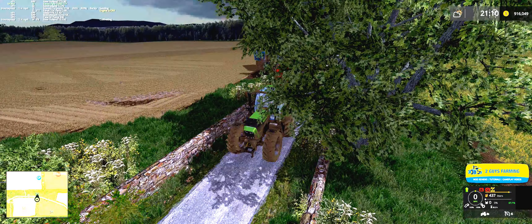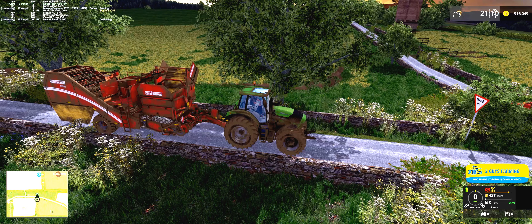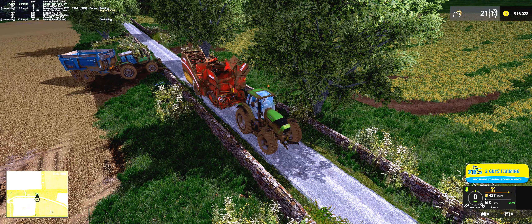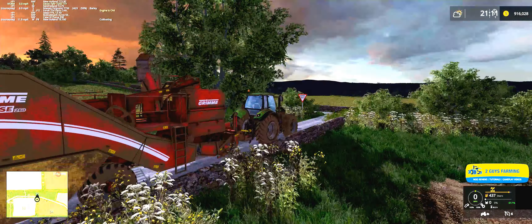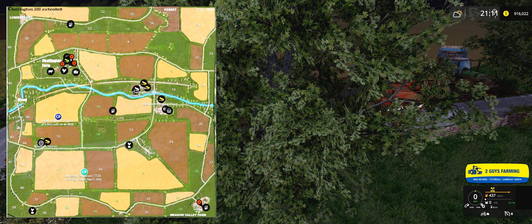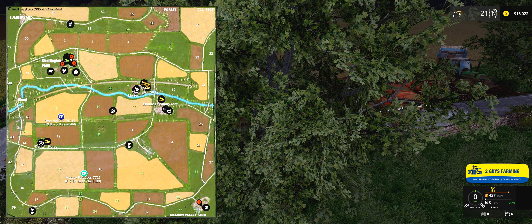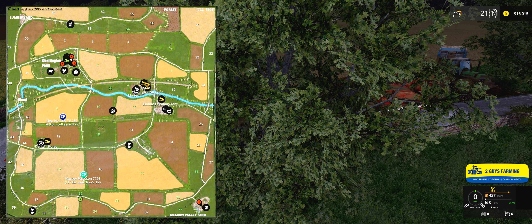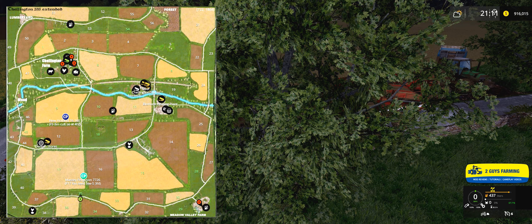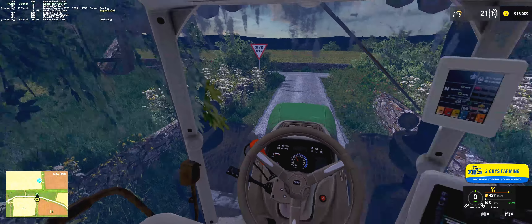We've finished our potato harvesting, so we want to bring these back to the southeast farm — which is easier said than done because this is quite the contraption to navigate on these roads. I think what we're going to try and do — there's a shortcut. I need to get on field 35 because if I can get on 35, there's a little path there that runs east to west. Let's see if we can finagle this.